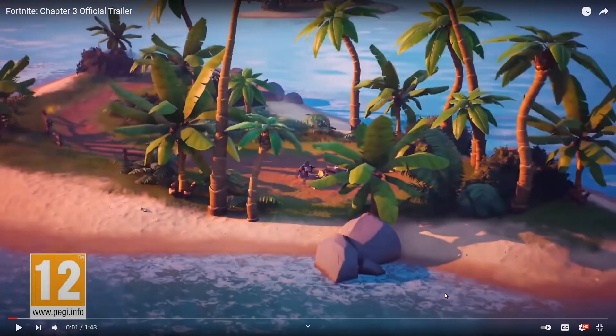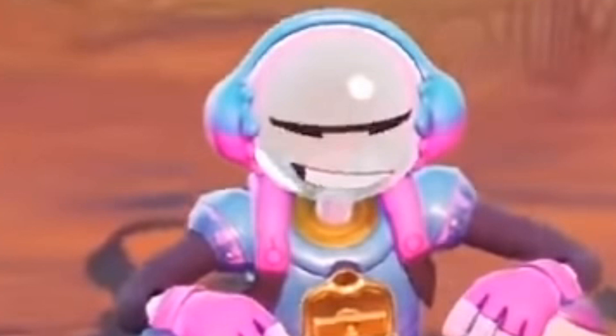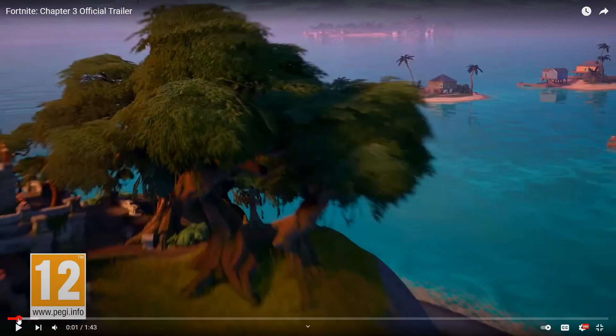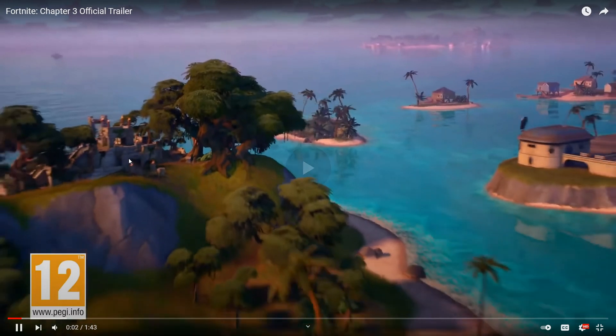We're going to really dissect this trailer and see what's new in it. The first thing we see is a couple new skins that I don't think we've ever seen before, like this person. They're sitting by a campfire, and then the map zooms out and we can see an island — a couple islands, actually. And then there's a temple, kind of like what's in Stealthy Stronghold, so that's pretty cool.